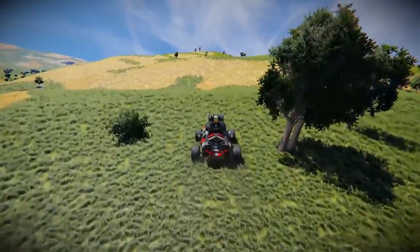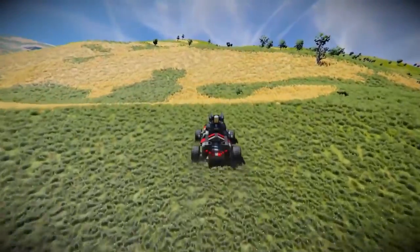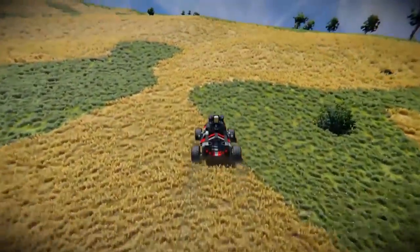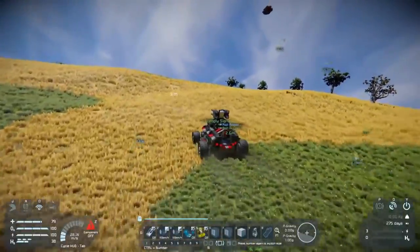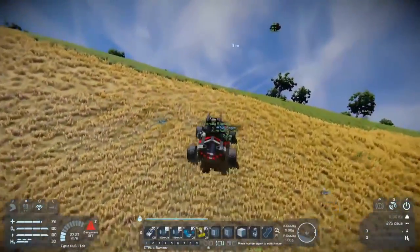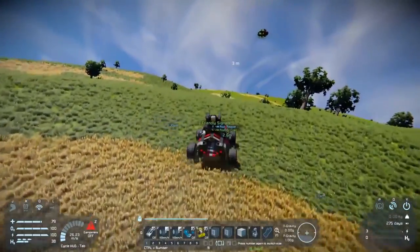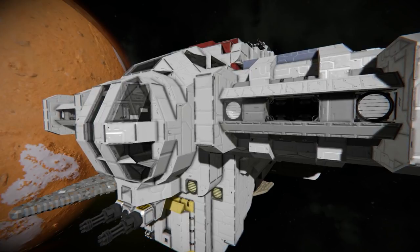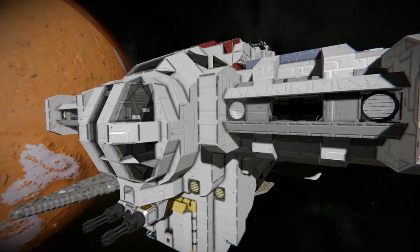There is no denying the fact that Space Engineers players create some awesome ships, especially in small ship form. One of the things I run across frequently when checking out vanilla creations is that the small ship ones need small ship glass to bring out that extra detail and complete the design. Just recently I was checking out a recreation of the Ghost from Star Wars Rebels where the cockpit could unfortunately not be completed due to the fact we don't have this block in the game.